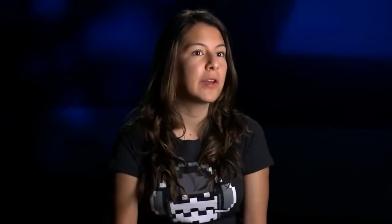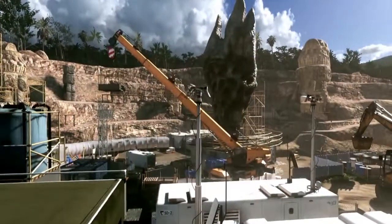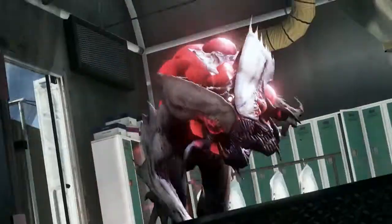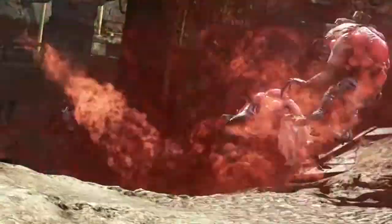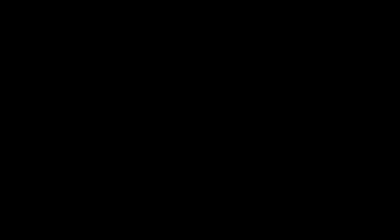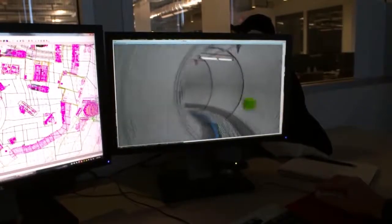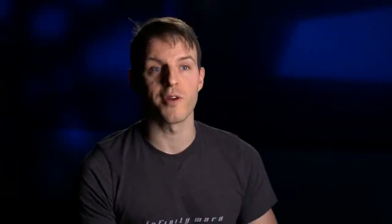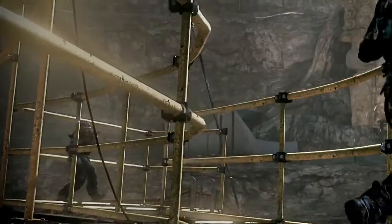We decided to bring back a fan favorite from Modern Warfare 3. We took Dome and re-imagined it as an archaeological site with a little bit of a crazy twist. In Unearth, you get to call in three Seeker aliens from Extinction. They spawn right in front of you and then tear off looking for enemies, blowing up as soon as they find them. You can also unlock the Venom X from Extinction — it's an Easter egg. You can kill opponents directly by hitting them, but it also creates a timed explosive that will take out their teammates.